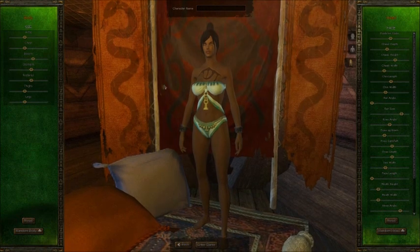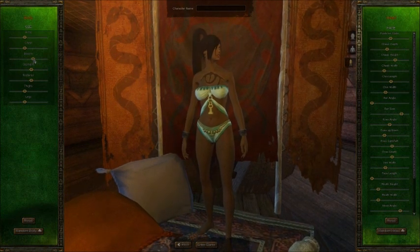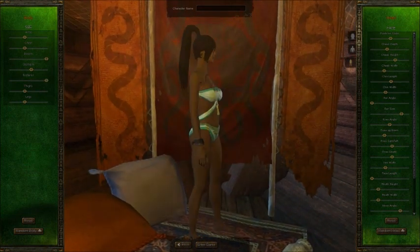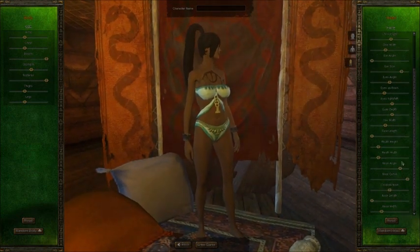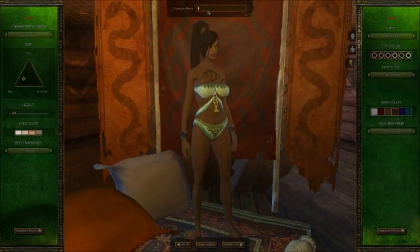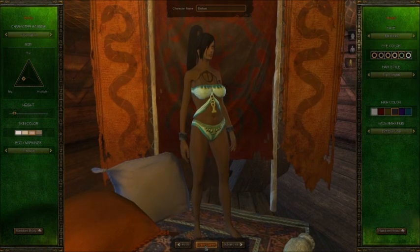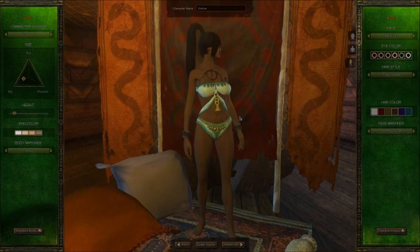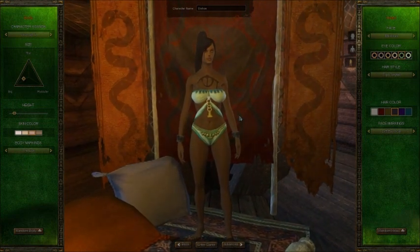After that you can modify the body to your heart's content — adjust the chest size, the posterior, whatever you want. It's simple but you can make it as detailed as you like. After all that, just type in a name and click enter — that's how you create a character in Age of Conan. I just wanted to show you guys how character creation works and invite you to play together online.